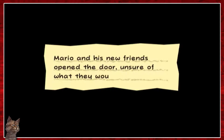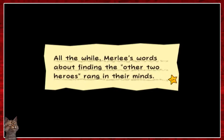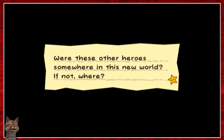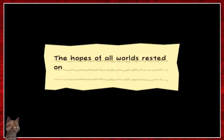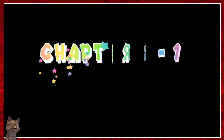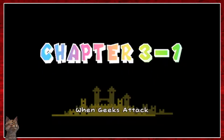Mario and his new friends opened the door unsure of what they would find. All the while, Murley's words about finding the other two heroes rang in their minds. Were these other heroes somewhere in this new world? The creeping void grew larger in the skies above flip side. The hopes of all worlds rested in the heroes finding the next pure heart. Chapter three dash one: When Geeks Attack.